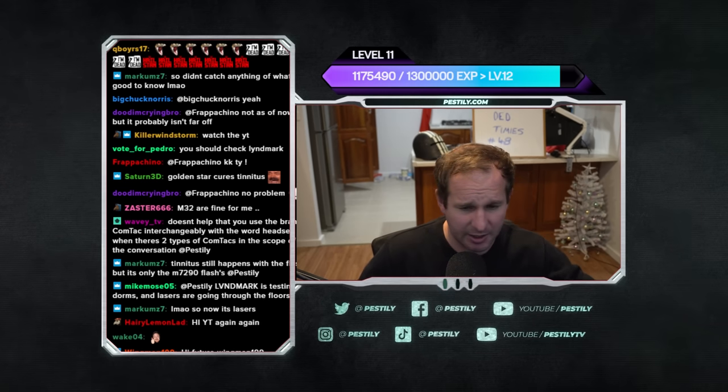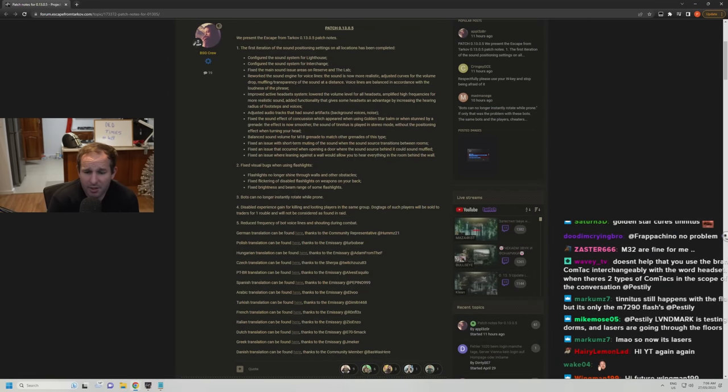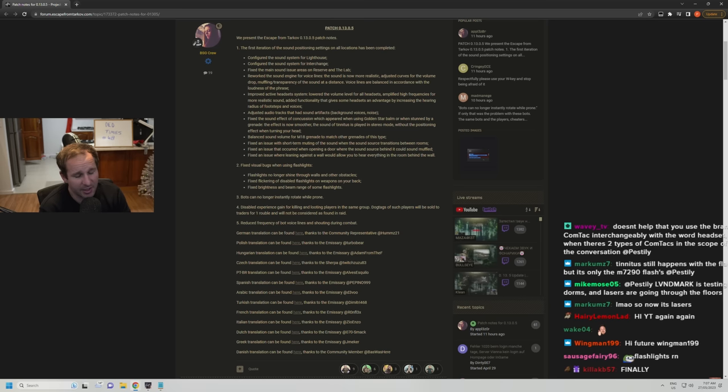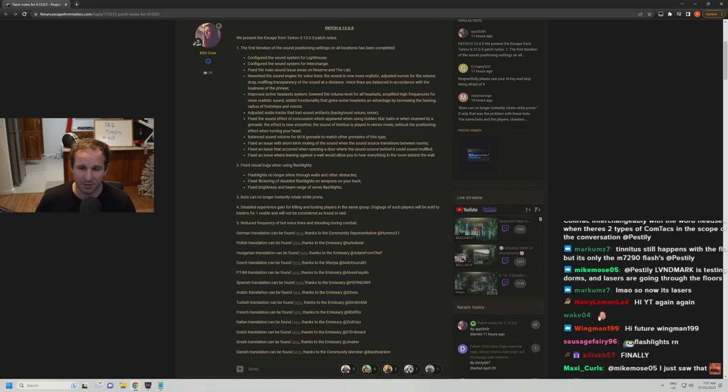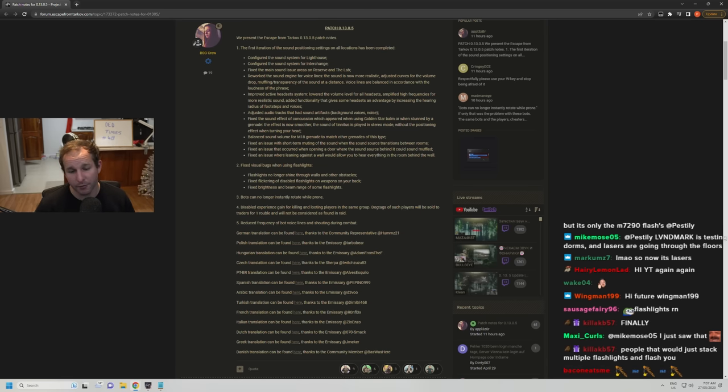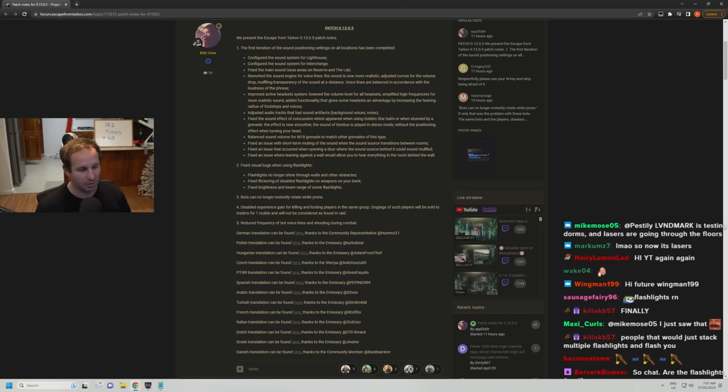Bots can no longer instantly rotate while prone — I didn't test that one. They disabled experience gain for killing and looting players in the same group; dog tags of such players will sell to traders for one ruble and won't be considered found in raid. There are bugs with this right now. The intention — and it was my suggestion to BSG — was to make it so killing a teammate gives no XP and their dog tag is worth nothing. But then they're going to increase XP and rubles for killing other players, so your PVP kills reward more. Hopefully they fix the bugs, because right now someone reported looting a player who died to Scav and the dog tag was worth one ruble.